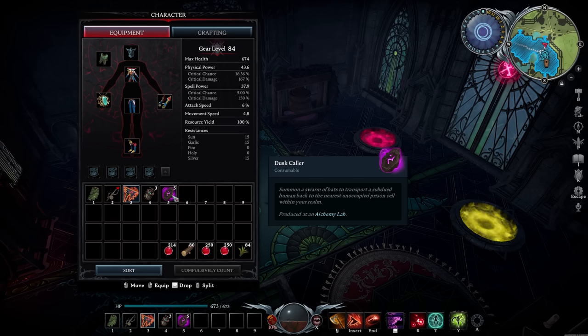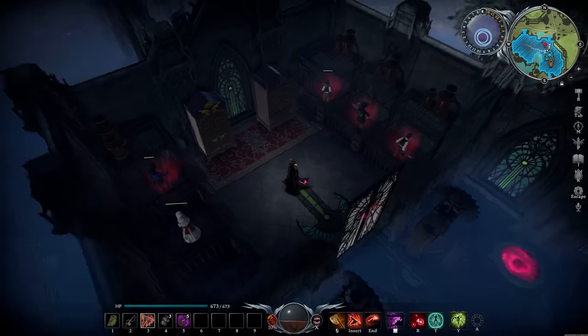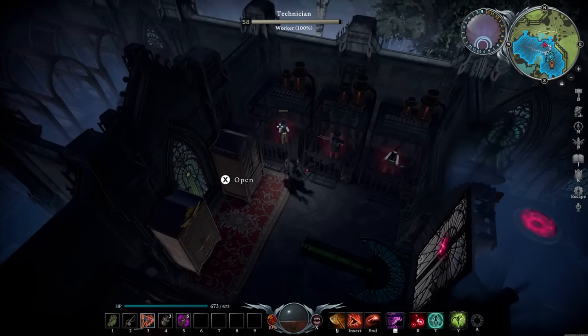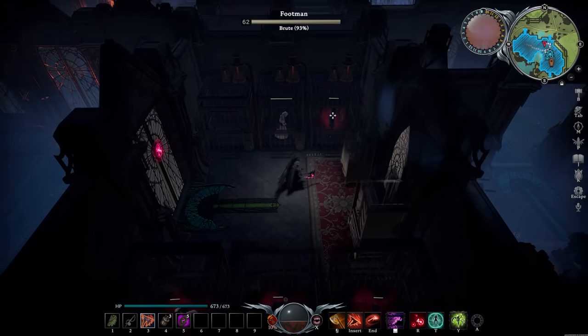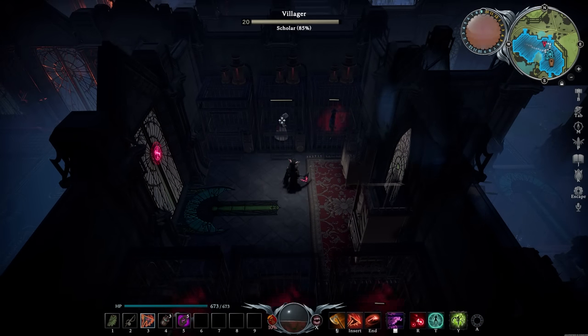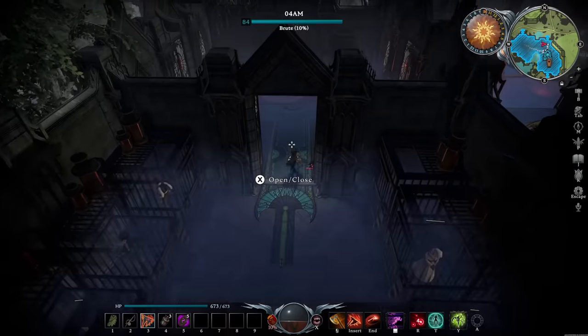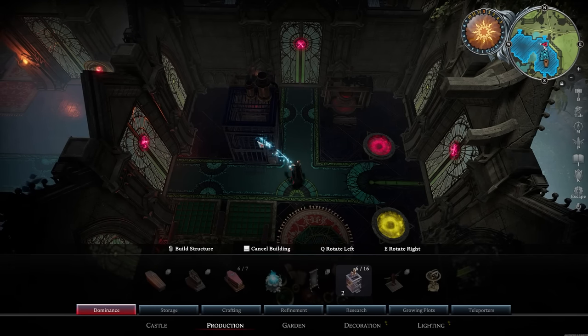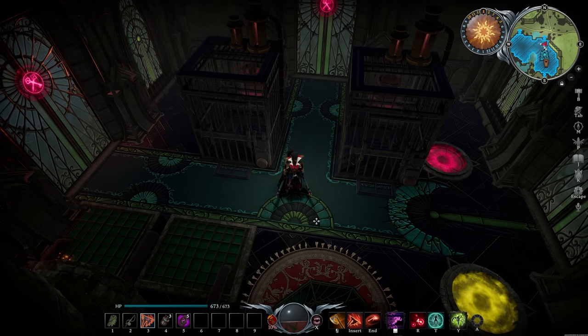Dusk Collars allow you to summon a swarm of bats and transport a subdued human back to one of your unoccupied prisons. Right here I have my little blood area with a 100% Worker, 100% Rogue, 100% Warrior, 93% Brute, and a recently found 85% Scholar. I still have room for one more, so I'm going to place two more cages — you never know, you might get lucky on a high-quality blood hunt, so you want spare cages for additional humans.